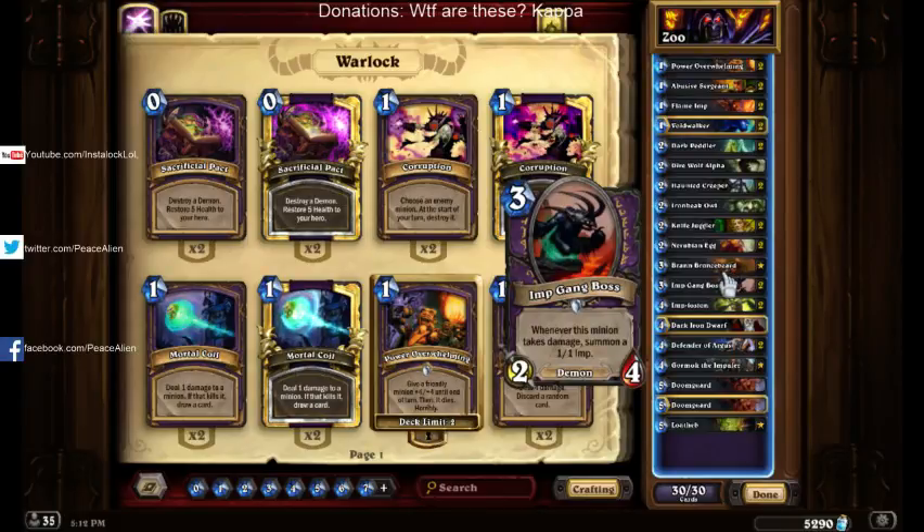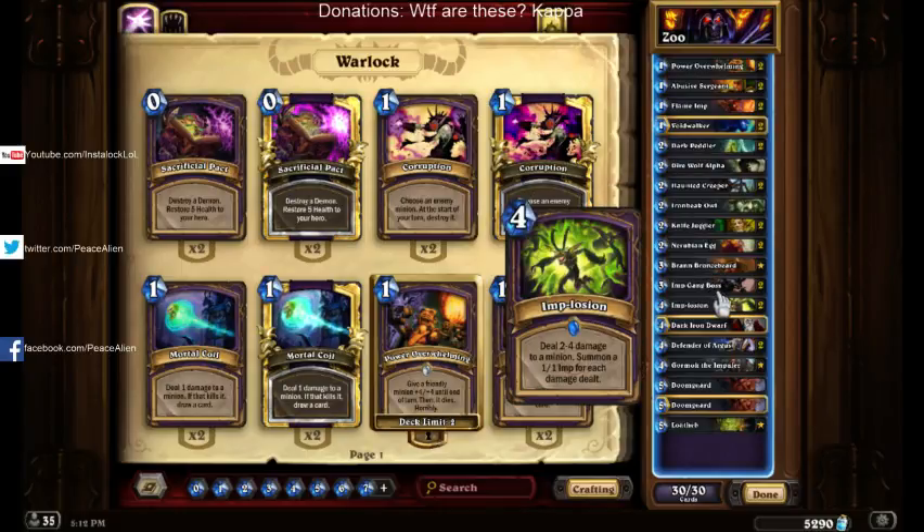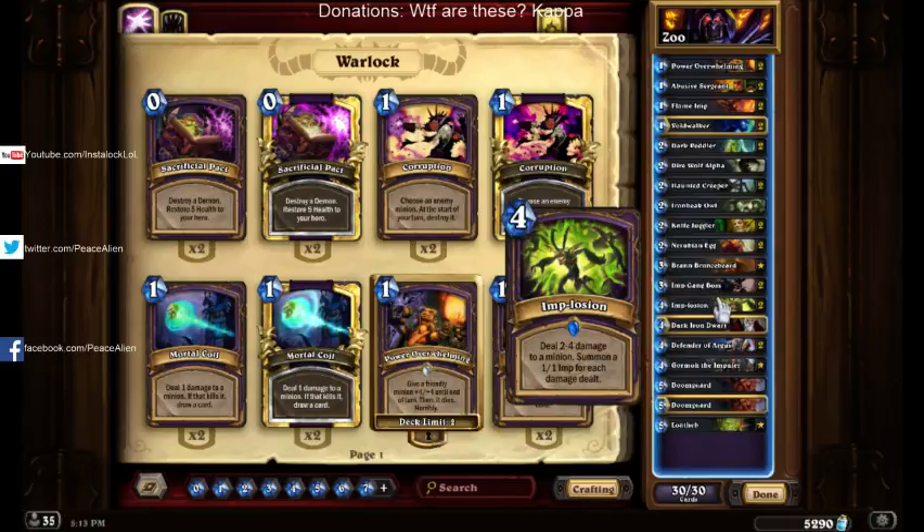Speaking of a 2/4/3, we've got Imp Gang Boss. Very strong — its 1/1s come out and those are always good. It basically guarantees at least a 3/5 in value because you get a 1/1 after it takes any damage. This card works crazy well with Defender of Argus — if you get the boss traded in and then play Defender of Argus, it's crazy good. It also works with Knife Juggler because the 1/1s trigger Knife Juggler. It's a very good card, but also kind of a bad card — it's 50/50. Getting a 4 often means you win the game; getting a 2 really sucks. It has synergy with Knife Juggler and it's not bad with the rest of the deck, but it can be a pain to deal with.